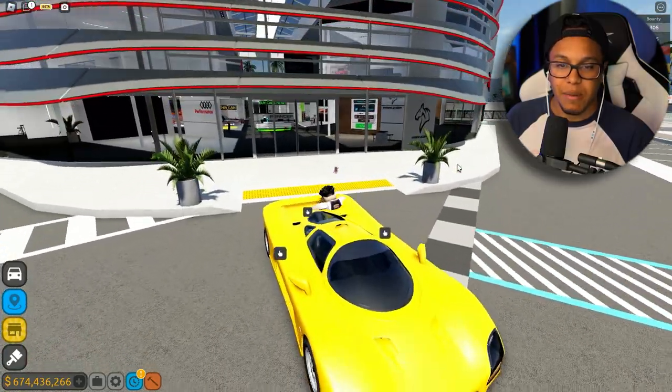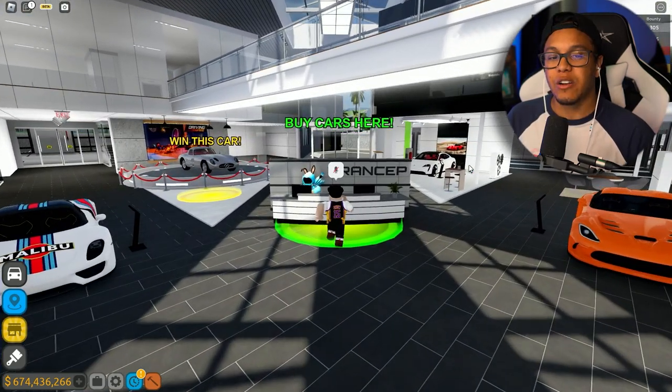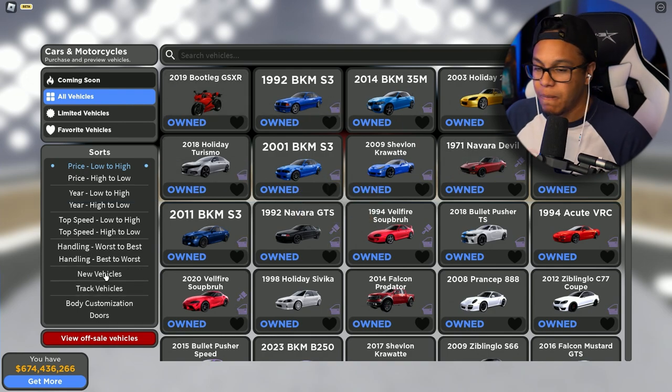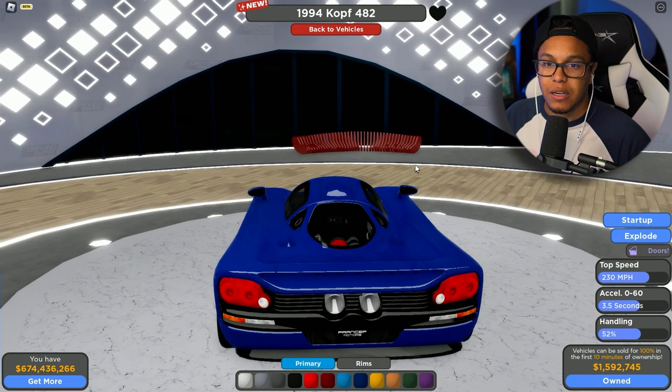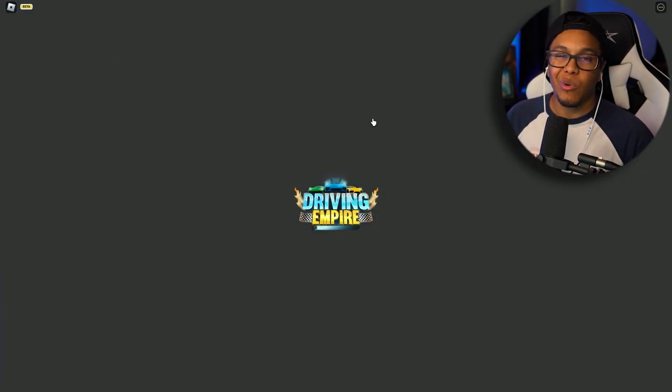Let me show y'all a little something about it - let me bless y'all with the specifications. We did go over this in the update video but I'm strictly focusing on this one. New vehicles: the cop - 230 miles per hour top speed, 3.5 seconds 0-to-60, and 52 percent handling. Not the best car, not the worst car, but for 1.5 million dollars it's just something else.